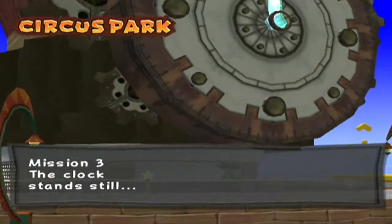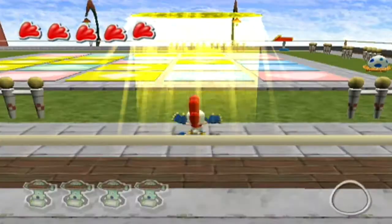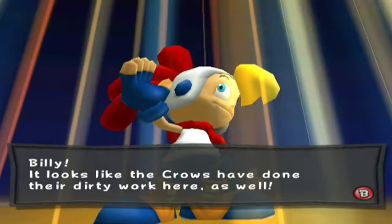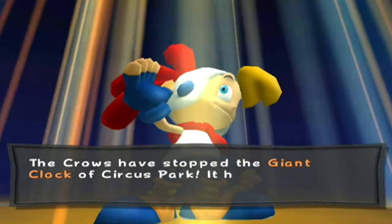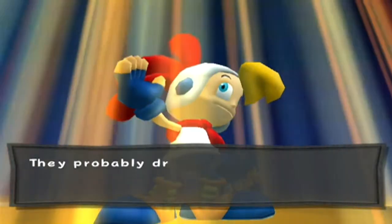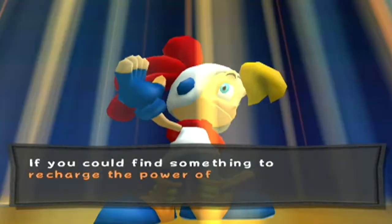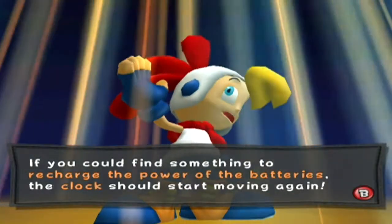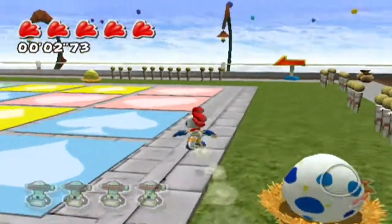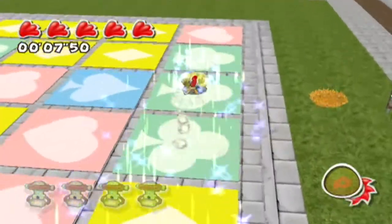As you can see, the clock is not moving and there's a generator. There's actually 4 generators. It looks like the crows have done their dirty work here as well. The crows have stopped the giant clock of Circus Park — it had been running non-stop for over 100 years. They probably drained the power from the 4 batteries surrounding the clock tower. If you could find something to recharge the power of the batteries, the clock should start moving again. I think you could have gathered that we have to use Wrecky.